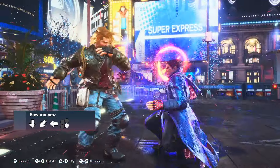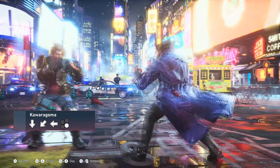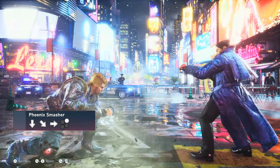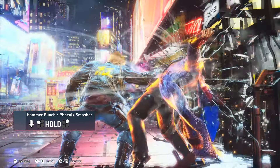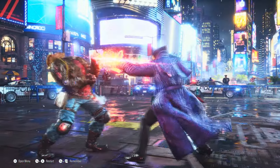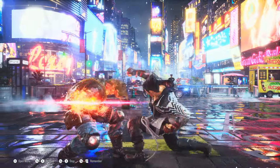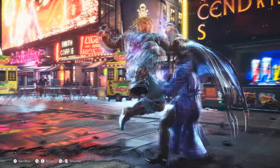To prevent the opponent from safely approaching, Paul can use his Kawaragoma to intercept the opponent while they're running in. However, this move is a high, so some characters might try to slip under it if they have the appropriate tools. In Heat, Phoenix Smasher becomes only minus 13 on block with big pushback, while his hammer punch into Phoenix Smasher becomes a guard break if the second hit is fully charged. Overall, Paul is an extremely strong character with very few weaknesses. While he might struggle in certain matchups against more evasive characters that can chip away at his health bar, he still remains extremely solid and a tough character to deal with for most of the roster.